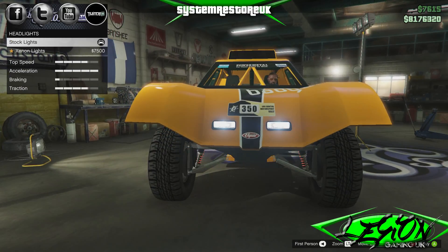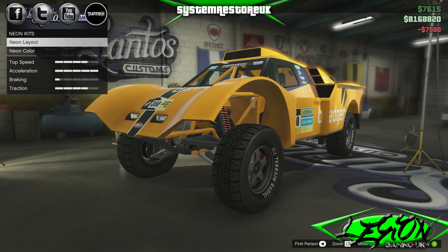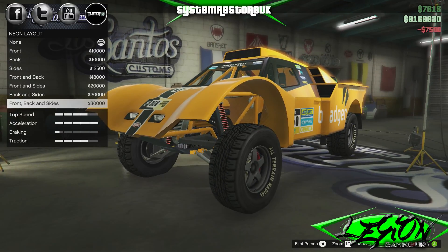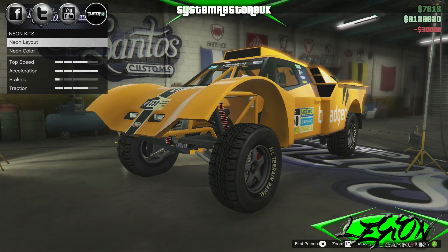Those lights — look how weird they look. Seven lights, seven and a half grand. So at least we're going to be able to see the things we're going to be driving at the back of. Neon layouts — front, back and sides, as per usual. 30 grand.